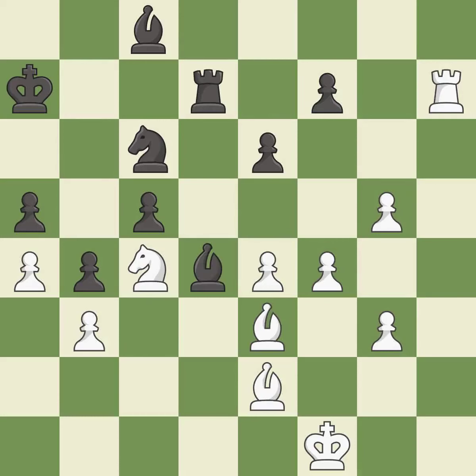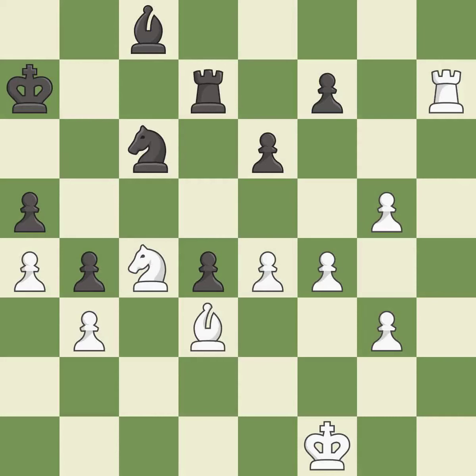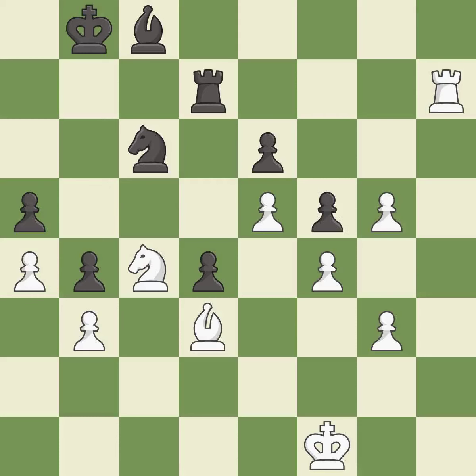This blocks an attack on a vulnerable pawn — it is excellent. This is an equal trade — it is best. Takes back — it is best. That's what I would have recommended — it is best. This is the strongest option — it is best. A solid choice — it is excellent. This exposes an attack, threatening a rook — it is excellent. This wins a pawn — it is excellent.